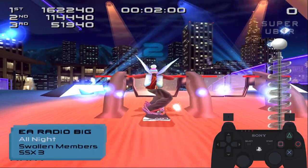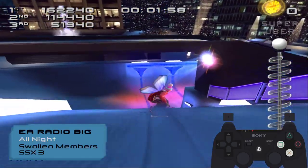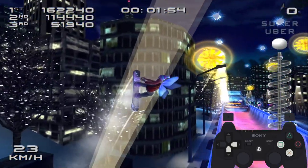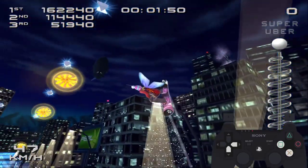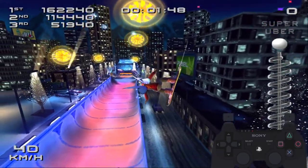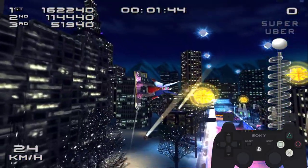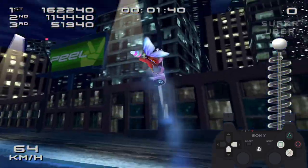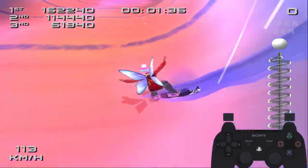A couple of things that are good to know before we start. First, pre-winding: if you hold down the jump button as you approach a jump and also hold down the direction on the d-pad that you want to spin, your character will gear up and prepare for the jump. This means that when you let go, they will spin faster than they would have otherwise, making monster tricks a lot faster.